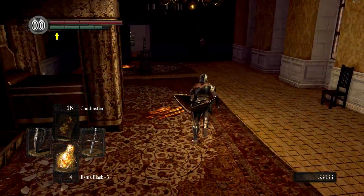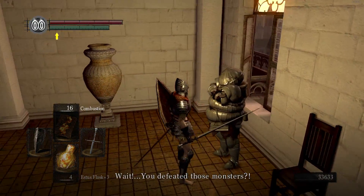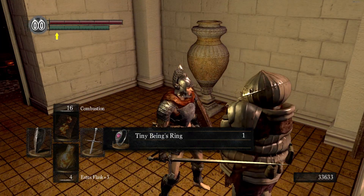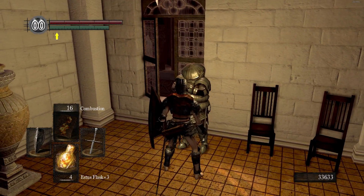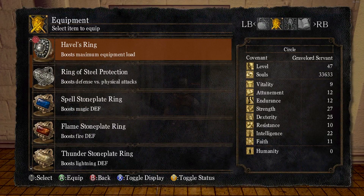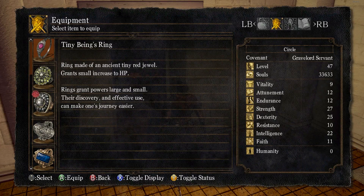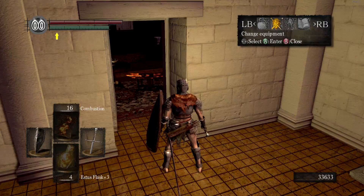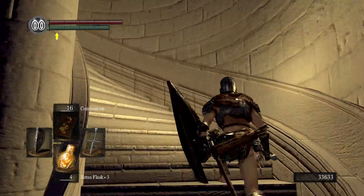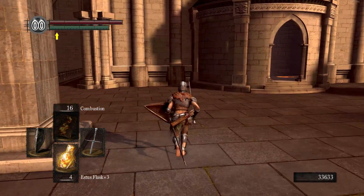Once you've done that, go back and talk to him again and he gives us a ring — the Tiny Being's Ring. This is the ring you can start the game with if you choose. I think the item description is just incorrect, but I'm pretty sure that's what it is. It's a decent ring, though not great — it doesn't give you a ton of HP.